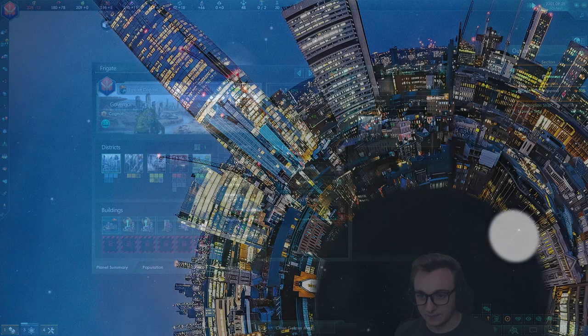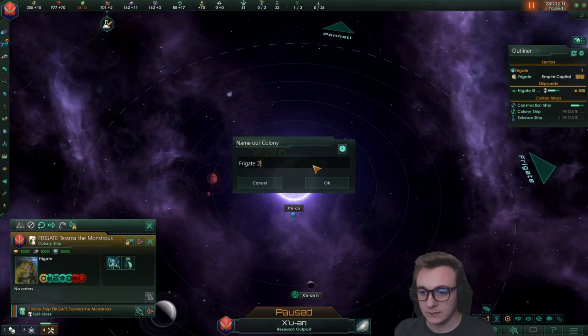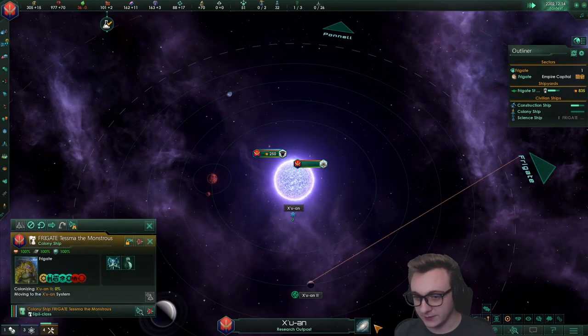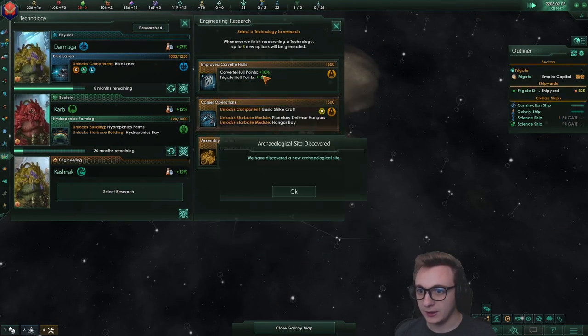Man, this planet is small. Hydroponic bays are always the best — it's just free food essentially. Our second planet, Frigate 2, because we are obsessed with frigates. Not that we know what they are, but we've heard.